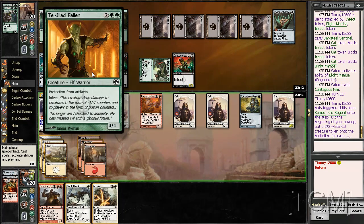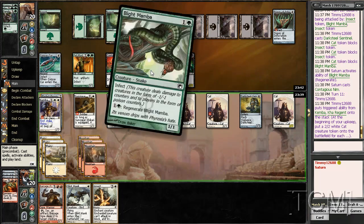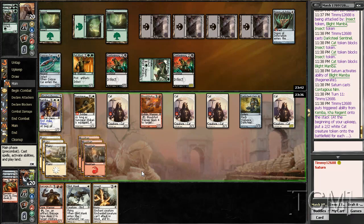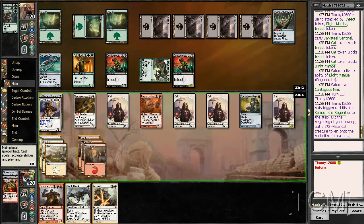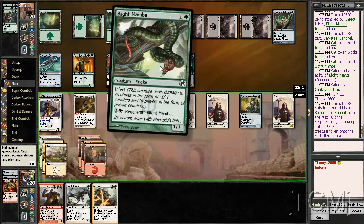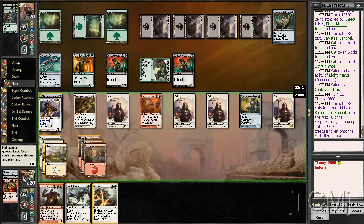Let's get through this somehow. Maybe I just play Glint Hawk and rest here — blocks everywhere. I think arresting here is actually best. If he ever gets an art angle or angler, I'm pretty screwed. Maybe resting here seems fine.